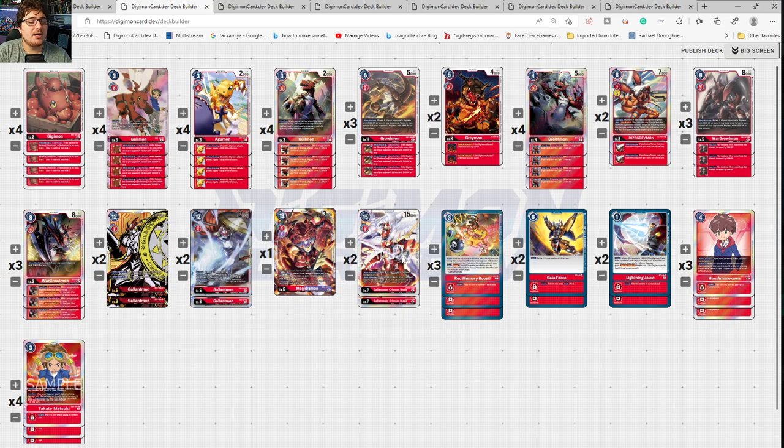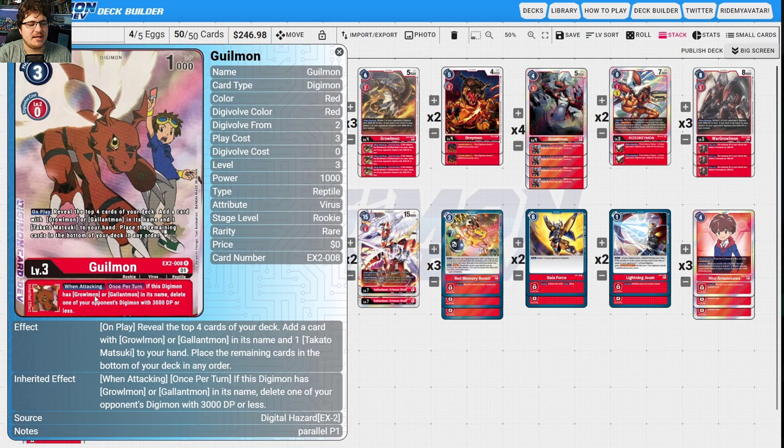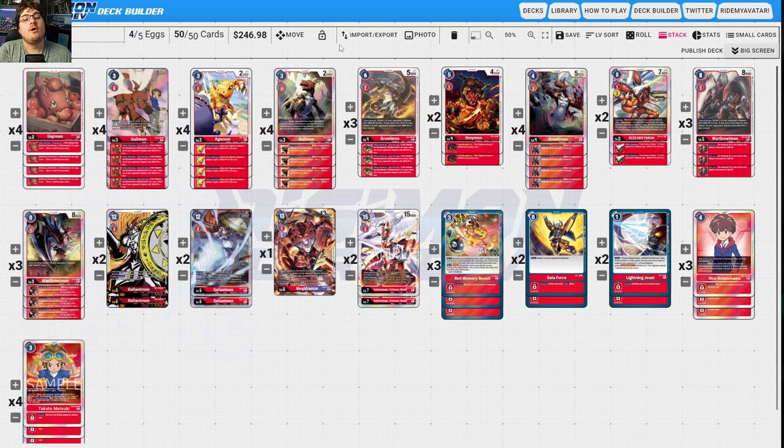Next we're talking about Gallantmon Crimson Mode. It uses all the new Guilmon stuff, and if the main Digimon is Greymon or Gallantmon, you delete one of your opponent's Digimon with 3000 DP or less. It always has on-play searchers. Takato lets your Digimon gain Blitz when it digivolves into a Digimon with Gallantmon or Greymon in its name, allowing you to swing in earlier. Also, when your opponent's Digimon is deleted, you may suspend this Tamer to gain one memory, reducing deletion costs.